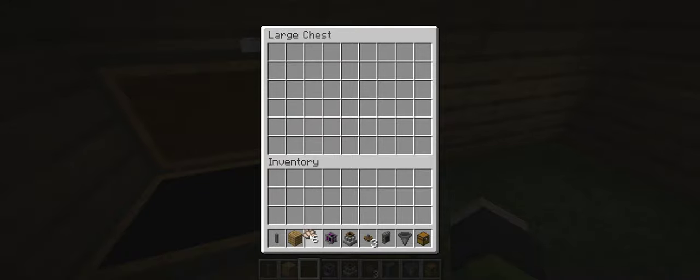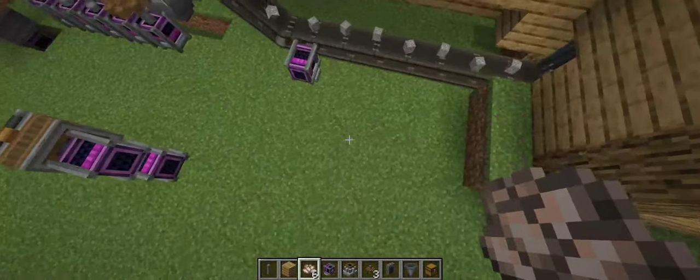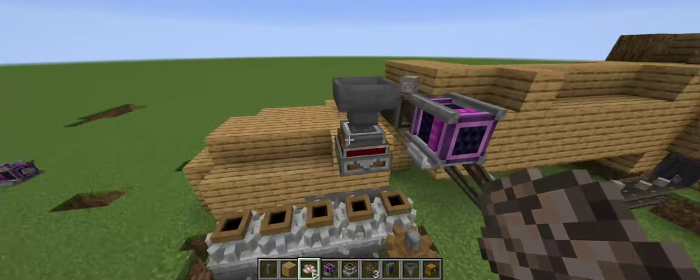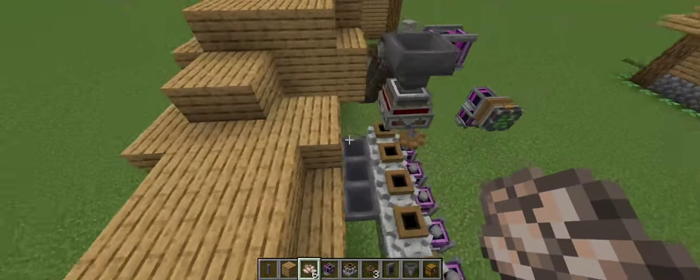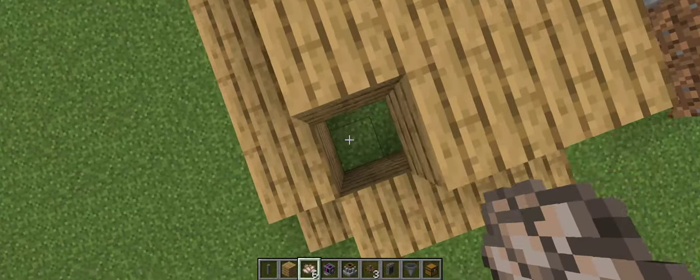You got some iron. I have a whole factory going on over here, let me show you guys. This is a little factory I have going on — you put it in the chest, it drops down, goes up here, and then it goes through this hopper down into the crusher, and into another hopper.